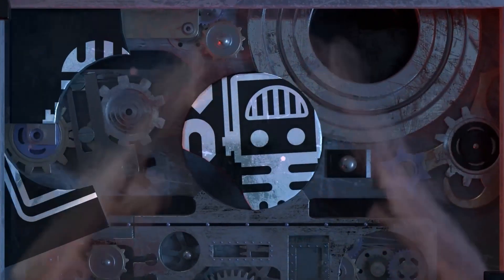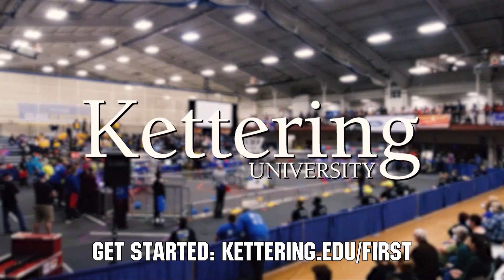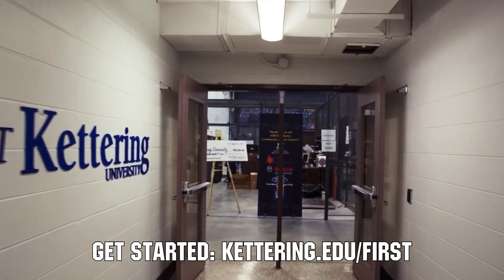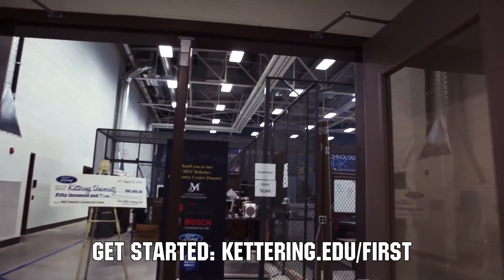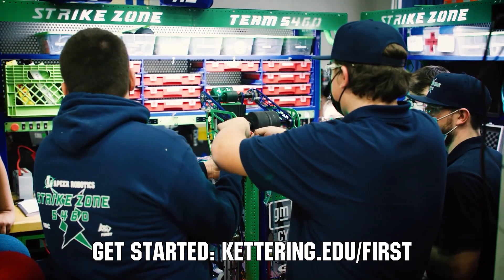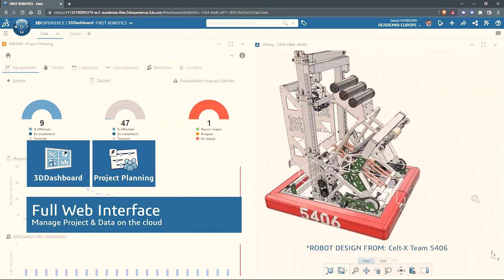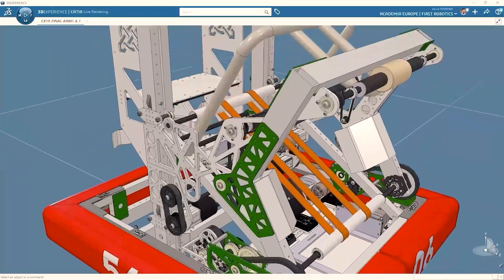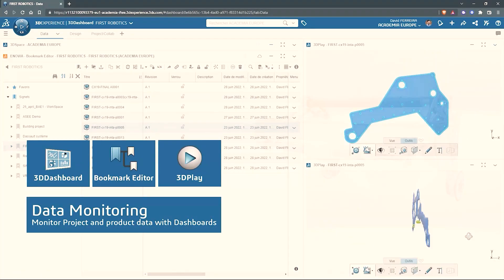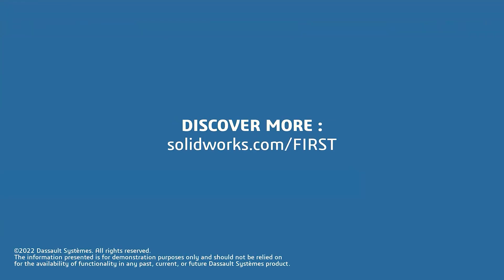This video on First Updates Now is made possible by viewers like you and also the following sponsors. At Kettering University, over 30% of the student population was in high school robotics. These same students have received a portion of over $7 million in scholarships. Scholarship applications for First students are now available — get more information at kettering.edu/first. SolidWorks is free for First teams. Over 80% of U.S. engineering schools and 370,000-plus companies use SolidWorks to design great products. SolidWorks can help you design a great robot on desktop or on the cloud. Go to solidworks.com/first to register your team.